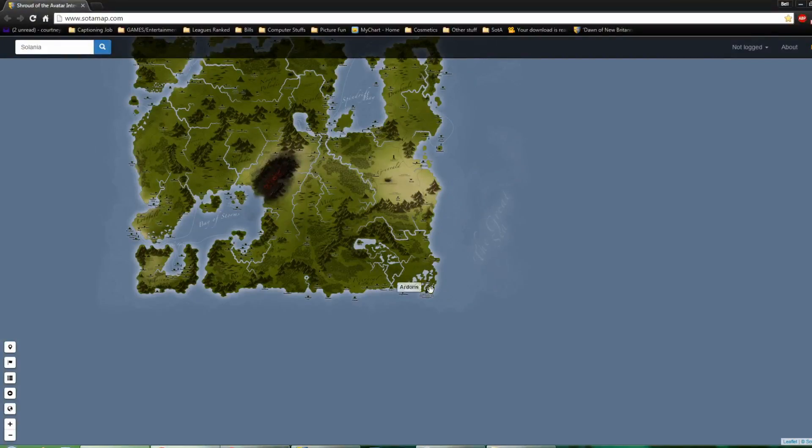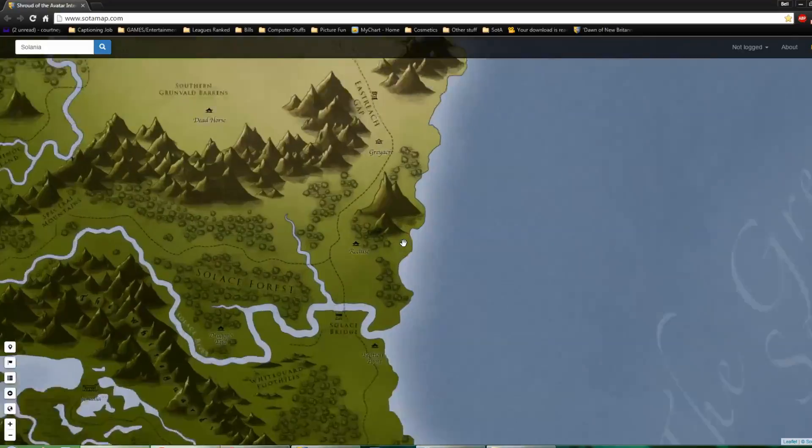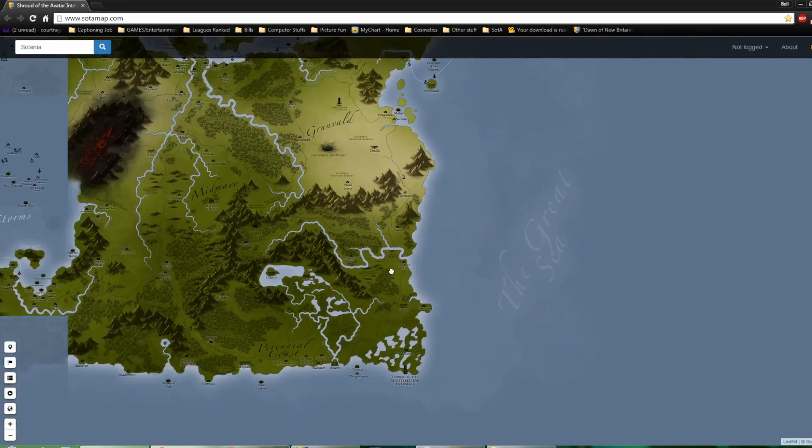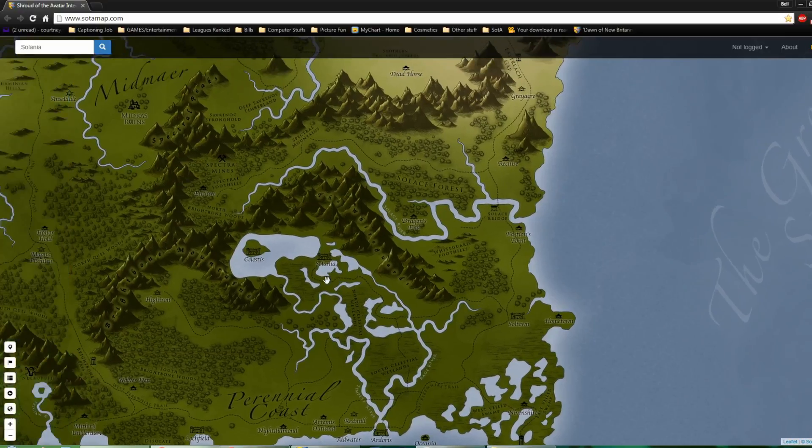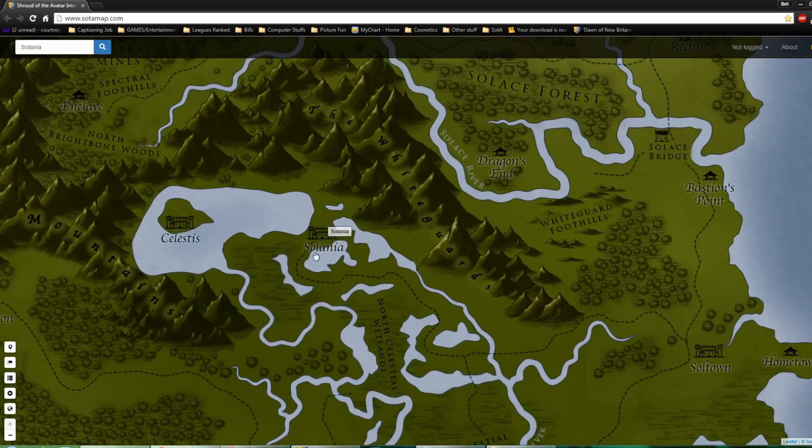We are in the bottom right section of Novia, actually not far from Soul Town, which is a starting area. For those of you who are familiar with that starting area, Soul Town is also where our ranged master trainer is. We're just following this road here and that'll take us right up to Solania, which is right here — it's in the White Guards Mountains.